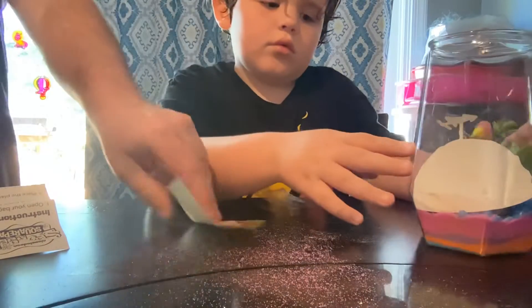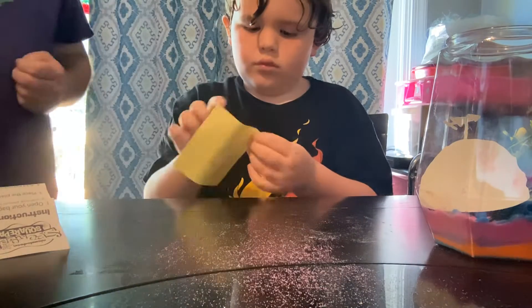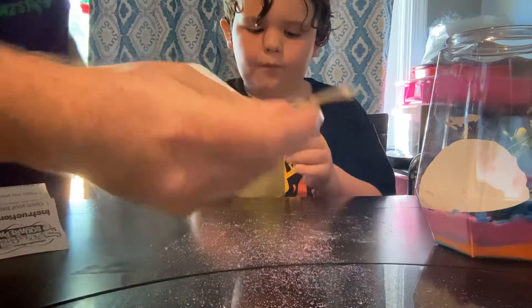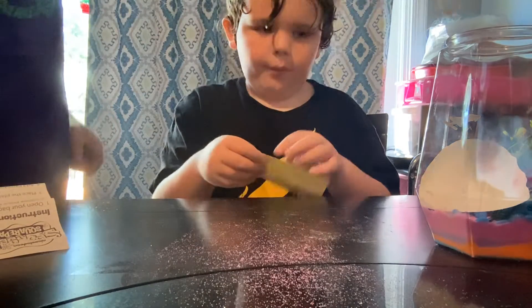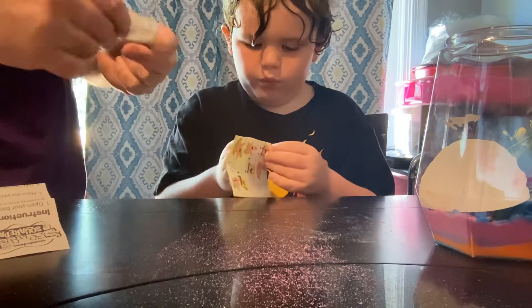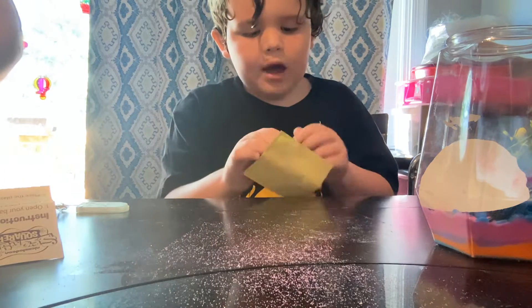So now you can decorate it with stickers on the outside. And unfortunately, it did not come with batteries. But there are little fairy lights that you can twirl around so that it lights up. So we're going to need to get some of those little watch batteries that go in here. Dad, you need help.